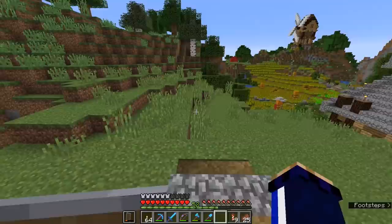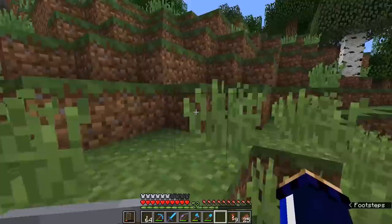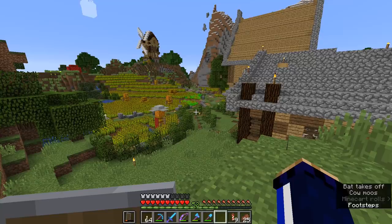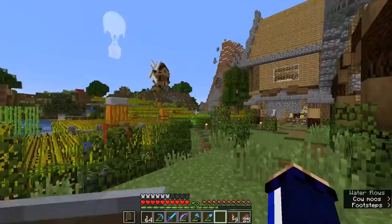Guardian farms have changed quite a lot since their original concept. In the first instance, guardians were added back in around 1.8, when ocean temples first became a thing. Guardian farms have evolved a lot since then, especially with the addition of the Update Aquatic, because there are new ways of moving guardians around that were not previously possible. So we're going to take advantage of one of those today.